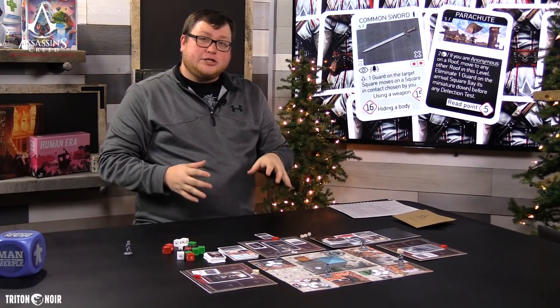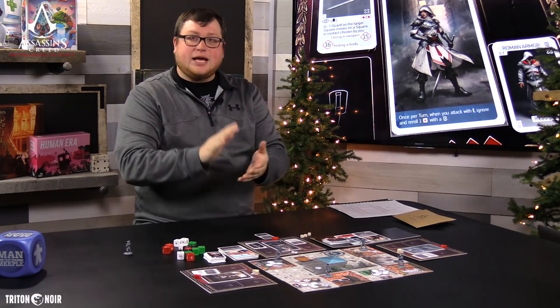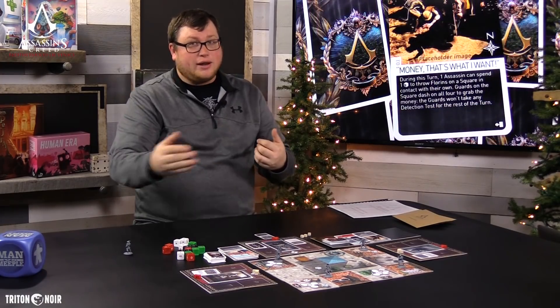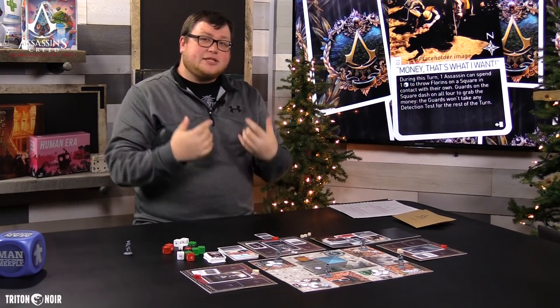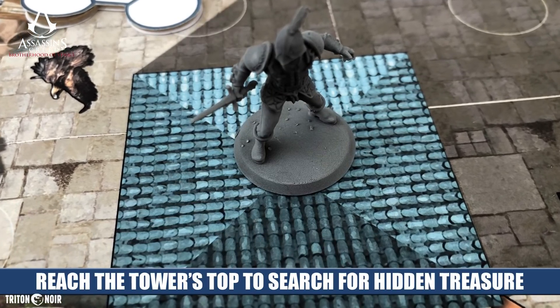Once you complete a campaign mission, you'll save everything in one of the save boxes — all your equipment, character progression, event decks, equipment decks, and the money you've collected. When you come back, you flip to the next mission in the scenario book, set it up, and open a new envelope. This takes place over the course of 12 games, during which you experience a storyline featuring characters from the Assassin's Creed games and memorable moments fans will recognize.